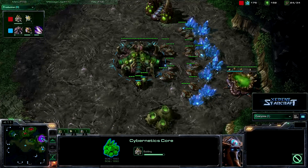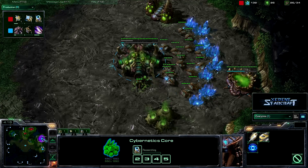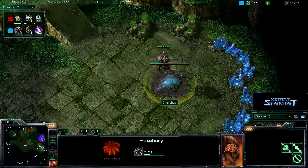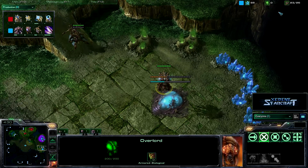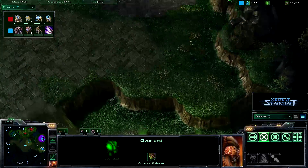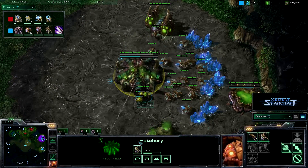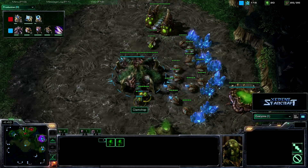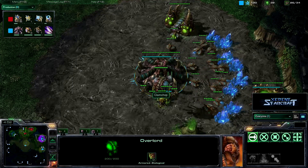As we go back to EG InControl, he's getting up his Cybernetics Core and placing down a second assimilator — very standard build so far from both players. I'm hoping to see a very macro-based game, especially by the Zerg player — hoping he gets a lot of hatcheries around the map. It looks like Clam Chop is getting down his hatchery at around 21 supply, which is the exact time you want to get it down with this build order. He seems to be producing another queen, as well as more drones and an overlord, macroing very hard with his drone count.